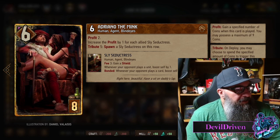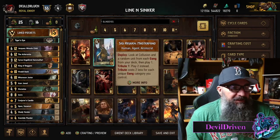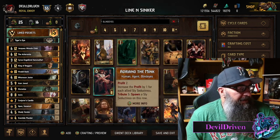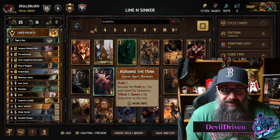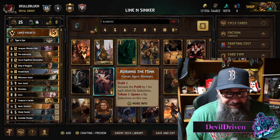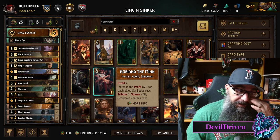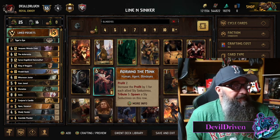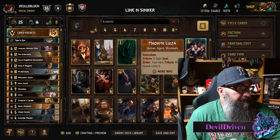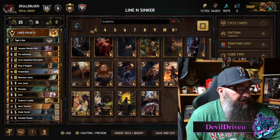Say you got this combo off - you get down Passiflora, you play Madame, then you play Adriano. That's a lot on the board to deal with. You still need Horde 4. You still got Tin Boy, kind of expensive, he probably needs to drop down some.